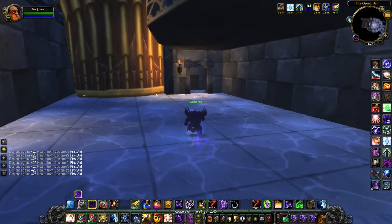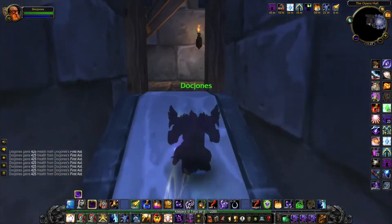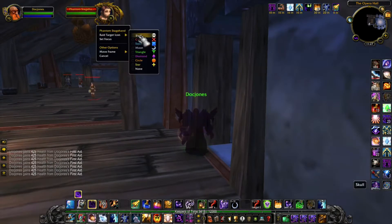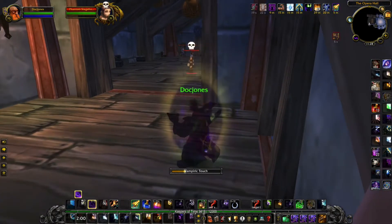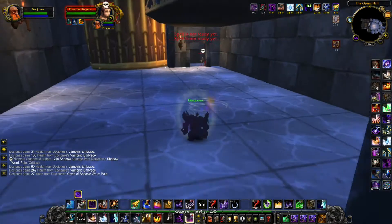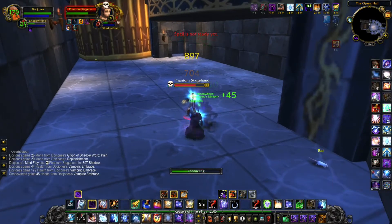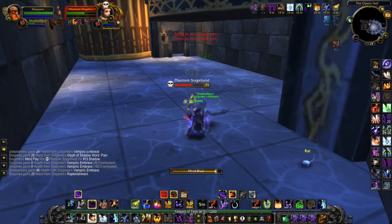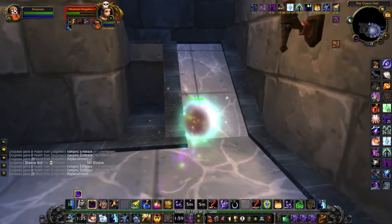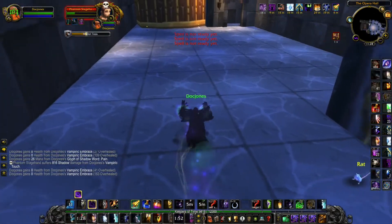Now, only one mob in here can drop the formula — it's the Phantom Stagion. You want to go up the stairs or the ramp and look for that mob, which is right here. You only need to kill it once, so make sure you use everything you have — you do not want to die here, otherwise you will have to do the whole process all over again. Here I use my rocket boots, and I'm also going to use my Shadowfiend and Fade to draw aggro for about 10 seconds, giving me some time to do DPS. Once my Shadowfiend dies, I'm going to use Dispersion to create some distance between me and the mob, and jump off from the stair to create more distance while my DoTs are ticking.